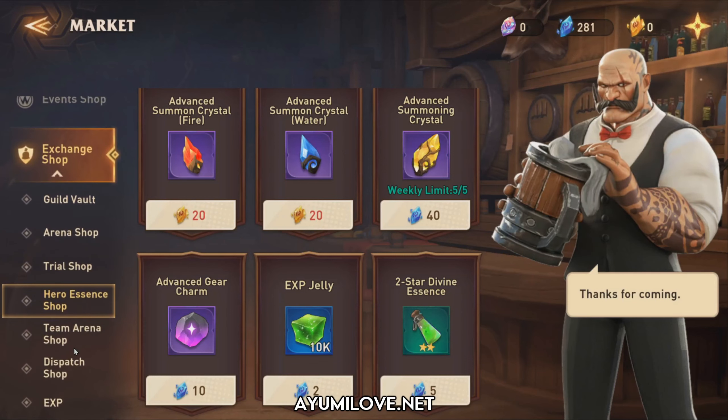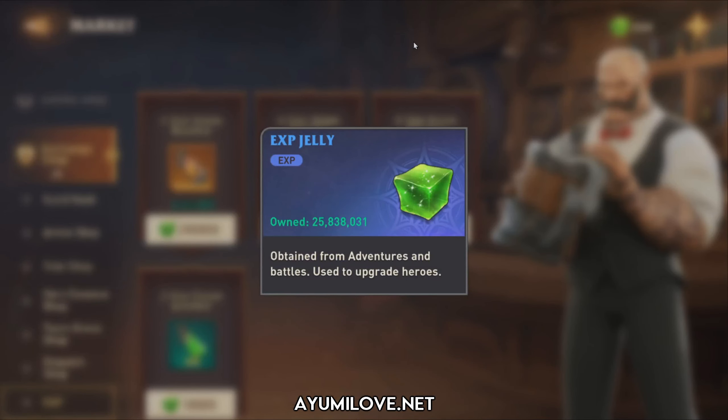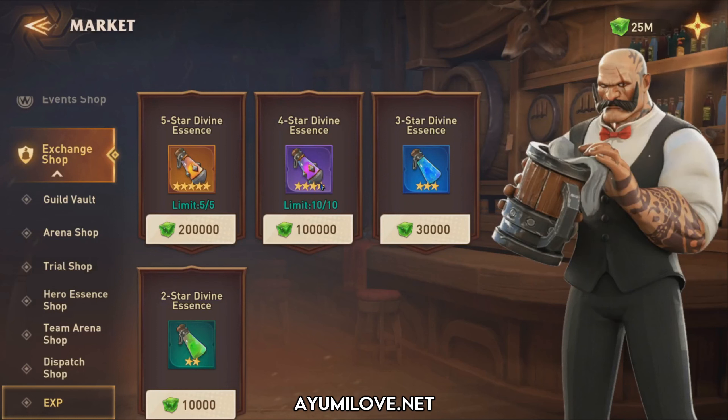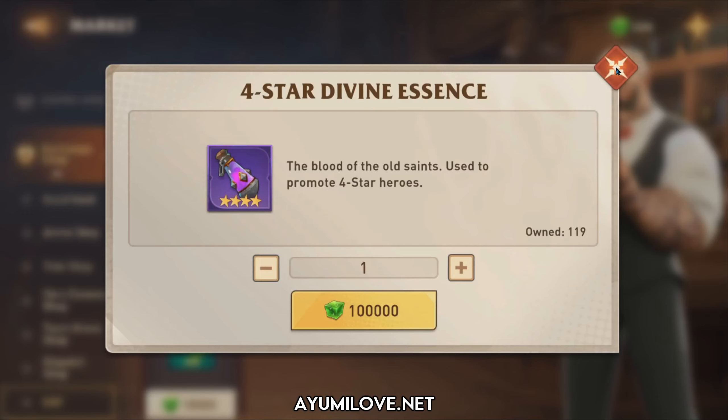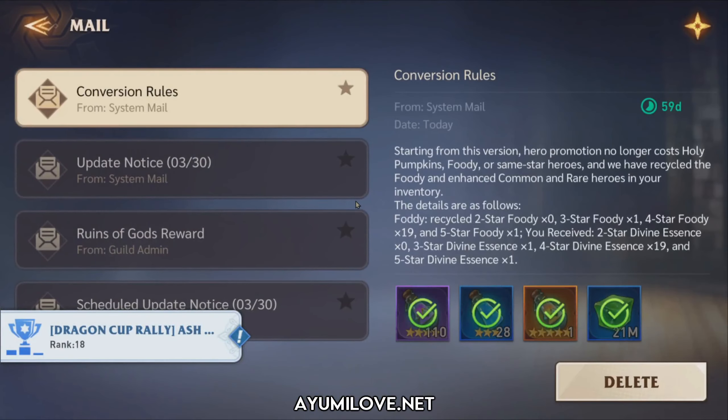They've also introduced a new EXP tab — a temporary shop rumored to only last about one month. This lets you trade EXP jelly for Divine Essence. Currently 5-star and 4-star Divine Essence have a purchase limit, while 3-star and 2-star have no limit. This is one of the fastest ways to speed up hero promotion rather than banishing heroes repeatedly — just trade your EXP jelly for Divine Essence here.